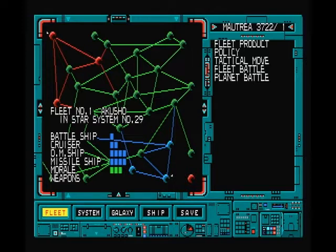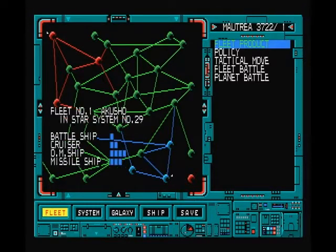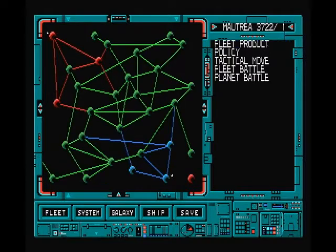We start out with one battleship, two cruisers, and four OM ships which are laser-based fighter ships, and four missile ships which are exactly what the word says. We have a morale as well and no weapons yet. We haven't invested in weapons so we really just have the basic weapon systems of the starting fleet.